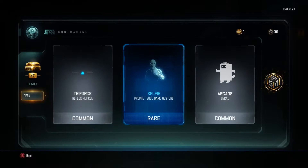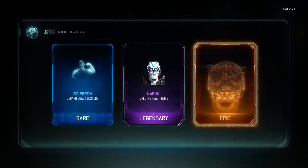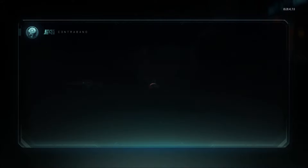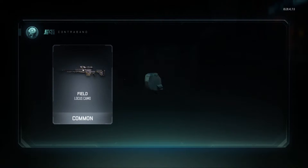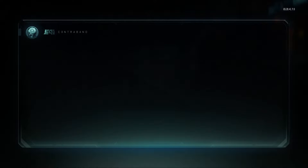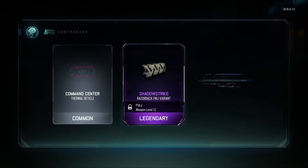Knives are always sweet on this game. Next one — nothing. All I want is knives, and this one looks sweet too. Getting some alright stuff. I'd still probably say the knife's the best thing so far.